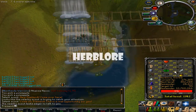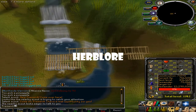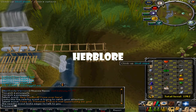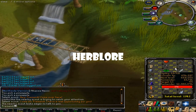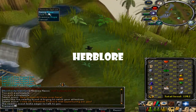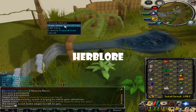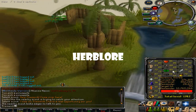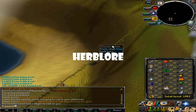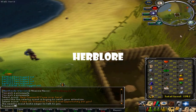Next up is Herblore. You should do it if you have the money — it's the same as Construction in that you just spend money on it. You'll get overloads at 96, so I'd say get between 90 and 96. 99 is just too much money; I'd stop at 96 for overloads. When you get to around level 80, start doing extreme potions — check which are least expensive and go from there.